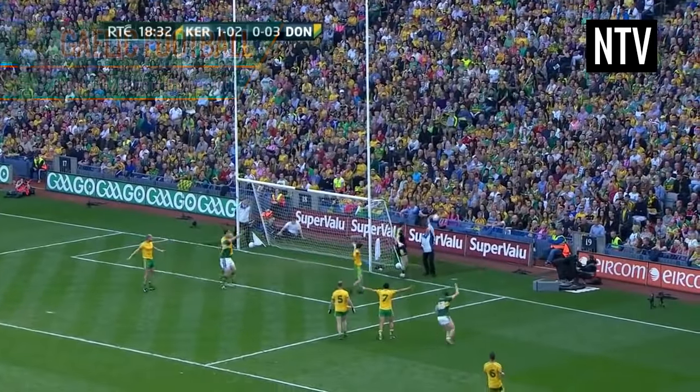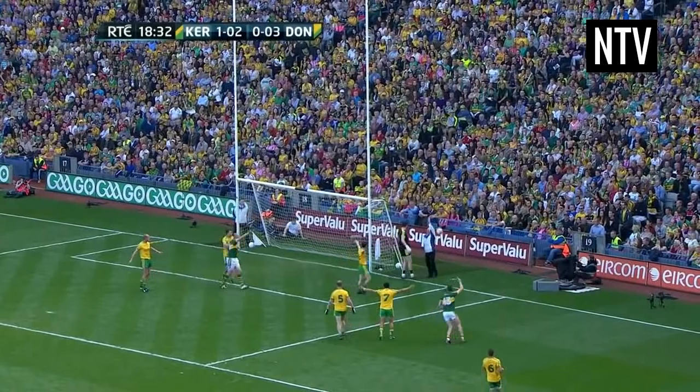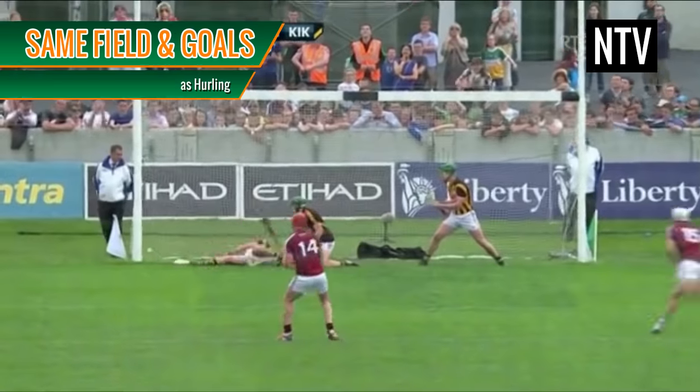The game is played on a field that's generally a maximum of 145m x 85m. These are the goals, which are 6.5m wide, and the crossbar which is 2.5m above the ground. Unlike in soccer, the posts extend above the crossbar, just like in rugby. The exact same goals and field dimensions are used in hurling.